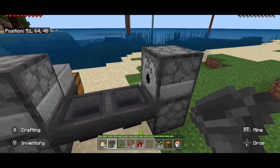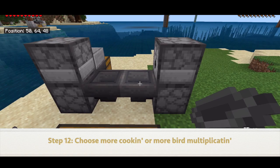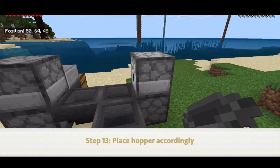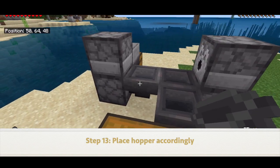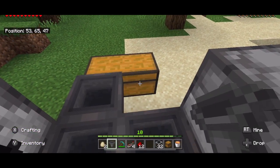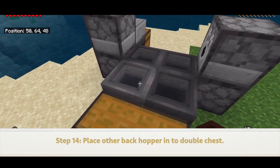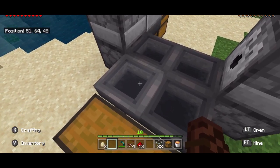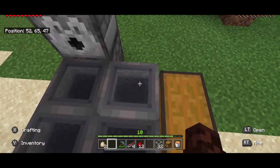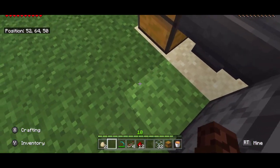Or if you want it to reproduce itself faster, you can put a hopper going back into here. I want it to reproduce itself faster for the time being, and eventually I'm going to turn that side into a chicken cooker as well. The other hopper we are going to use for eggs — so you crouch and put it back here. If you want your chickens to cook faster than the farm grows, simply place this hopper going into that one instead. Then you can take this hopper and put it into the chest. I know that's kind of confusing, but I hope that helps.